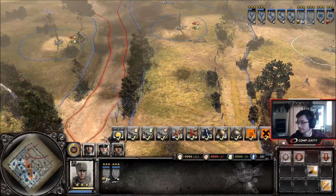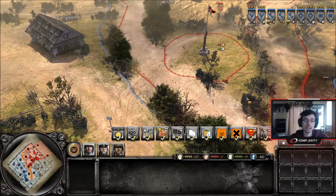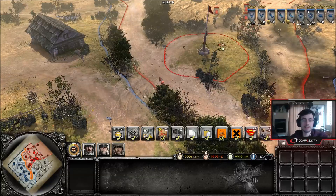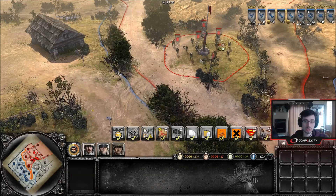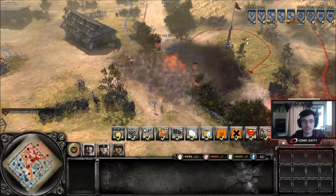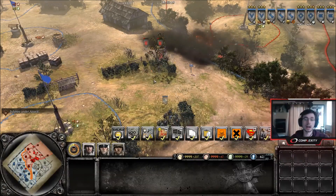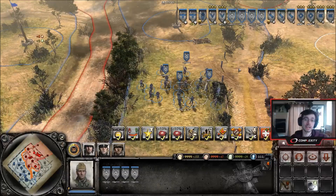Now moving on to explosives — mines and demolition charges. Here we have a minefield and my opponent is going to charge through it to demonstrate how effective a minefield is against a big blob. Even one squad takes a lot of damage, but with the entire blob bunched up the mines are hitting them hard — they've lost about half their force moving through, and by the time they get through they can easily be cleaned up by other units.